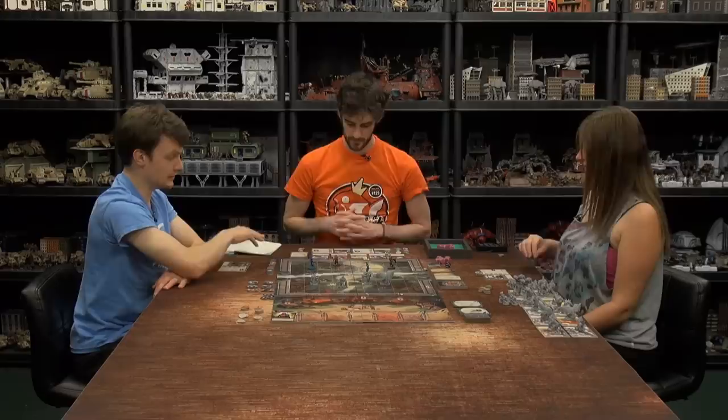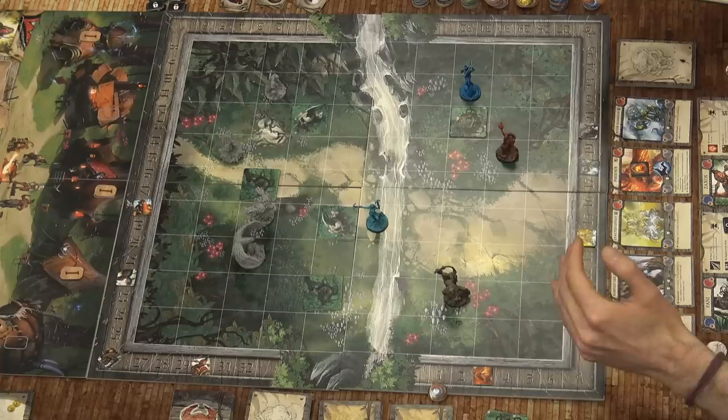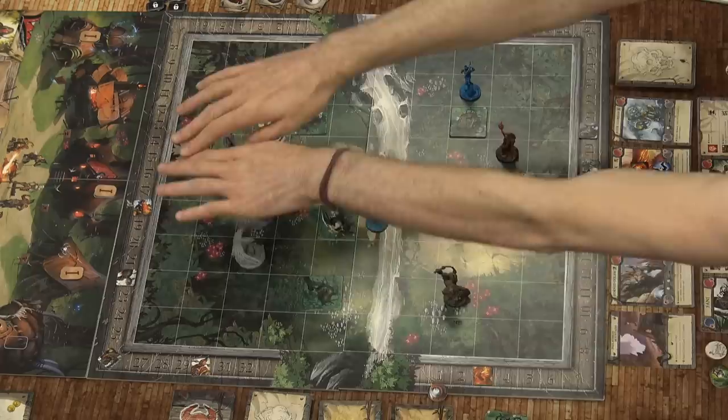We put a cripple token on the phoenix. This is a little component about the board layout I rather like — the life track is all around the edge, and all the different creatures' and seekers' life is marked out on there. There are two different life trackers, both starting from 32. The monsters are on this side and the seekers are on this side. I think that's very helpful for a cooperative game.